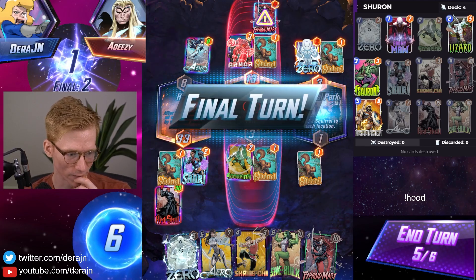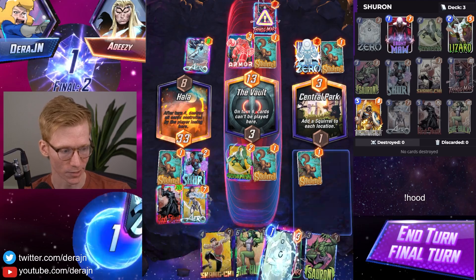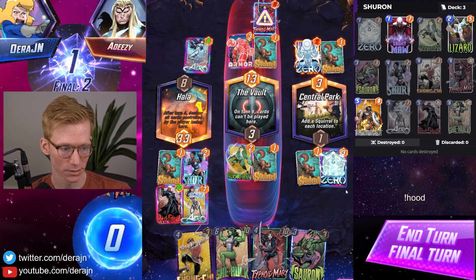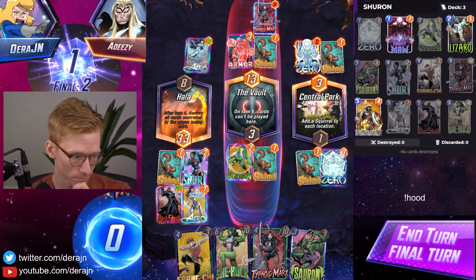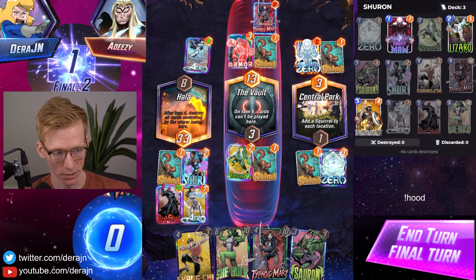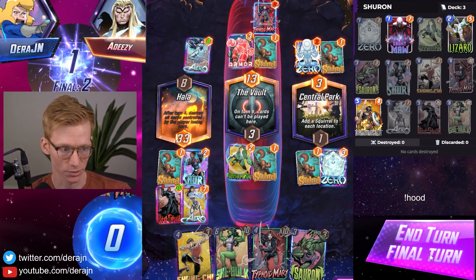He does not have Arrow for the final turn and we do, which means we can Arrow plus Zero and there's nothing he can do about it. The only thing he could do is Arnim Zola, which I think is unlikely — if he's running Armor he's probably running a very similar list to us. So I think this should win us the game.